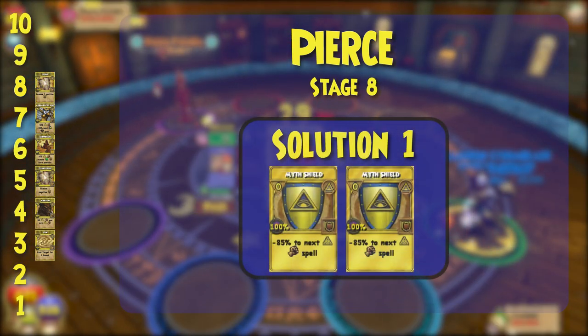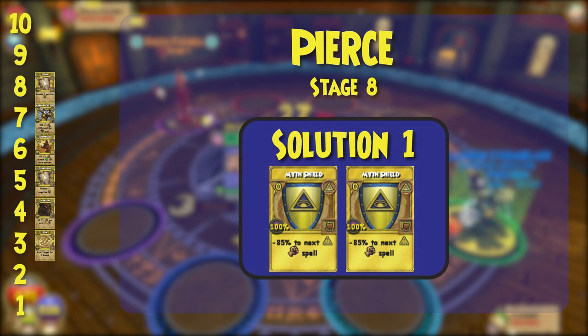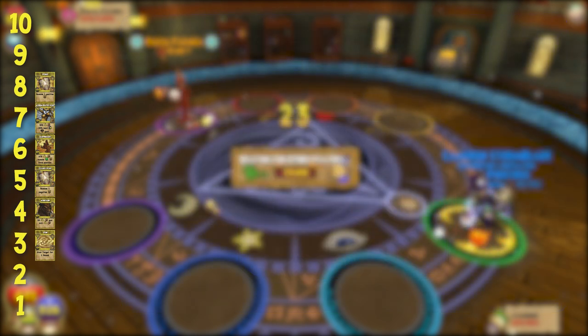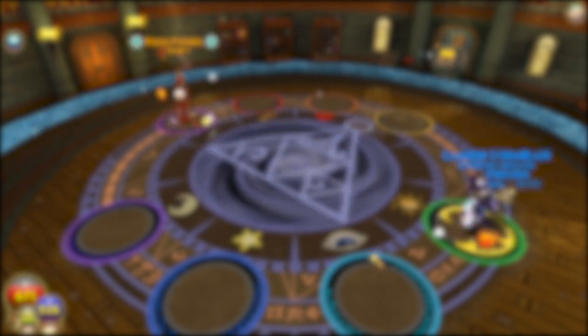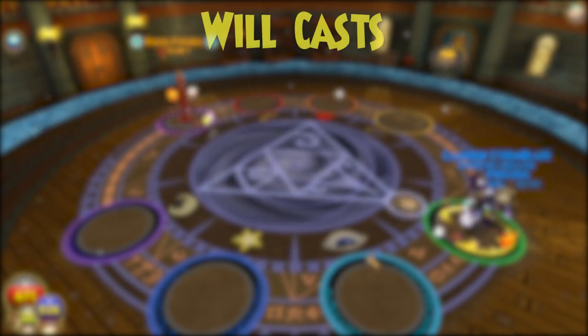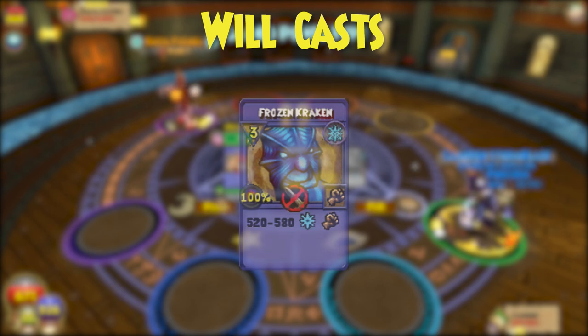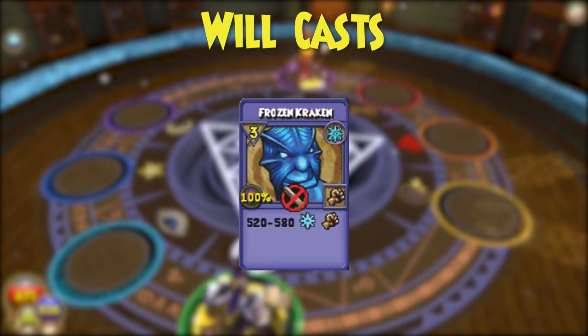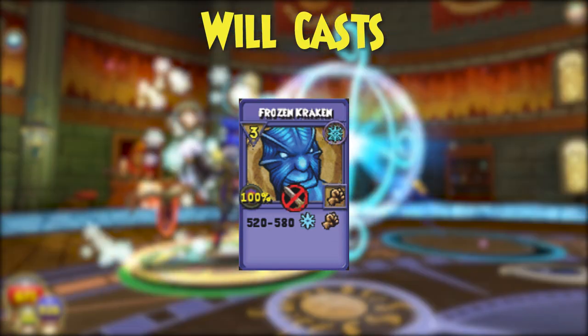Ultimately, to win, just bring a lot and hope you get lucky. This decathlon is the easiest one yet for pets. Frozen Kraken is your only real option here. Hopefully most of you have these already, in which case you can take a break this month from making pets. For the rest of you, make one of these as soon as you can.